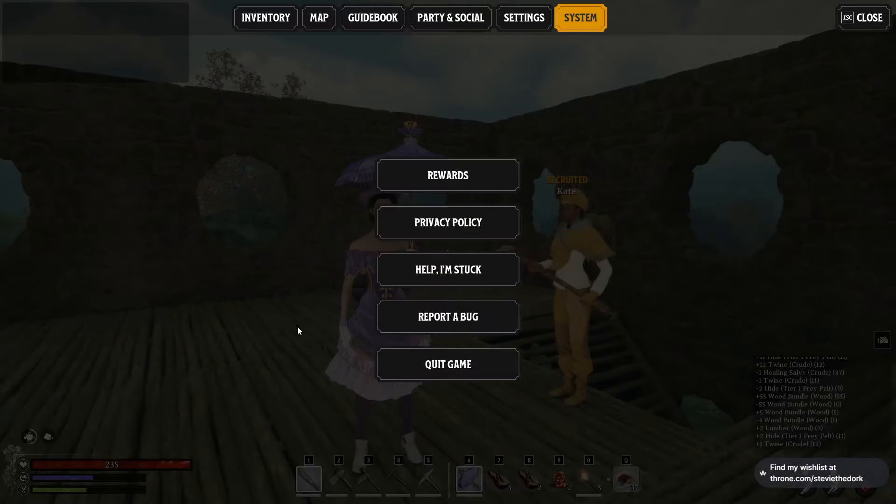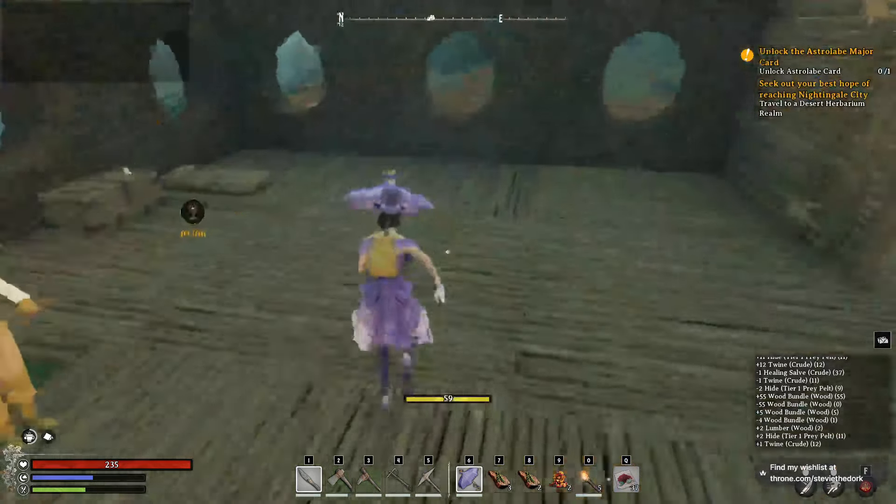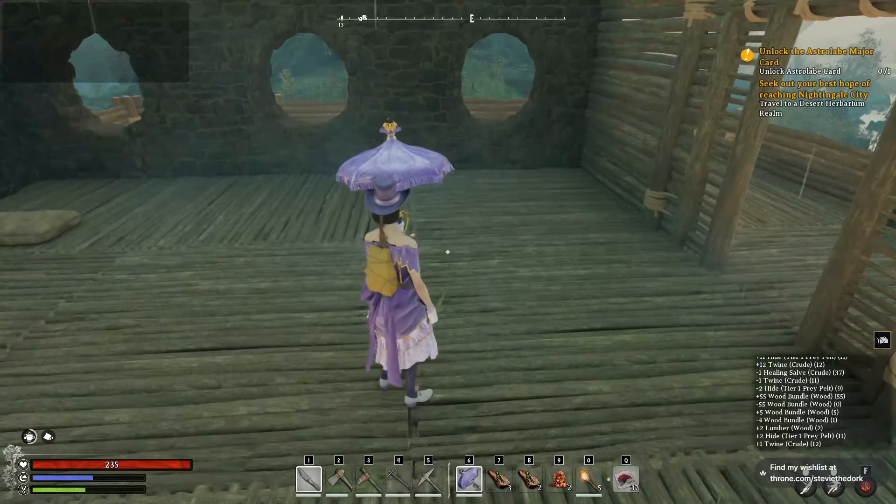Once you've done that, everything should just be on your person, ready to equip or give to your NPC follower, whatever you want to do with it. I have the hat, I have the dress, the pants, the gloves, the shoes, but where's the dog?